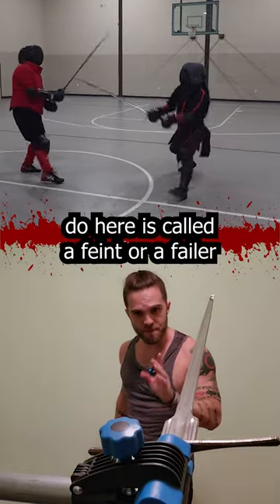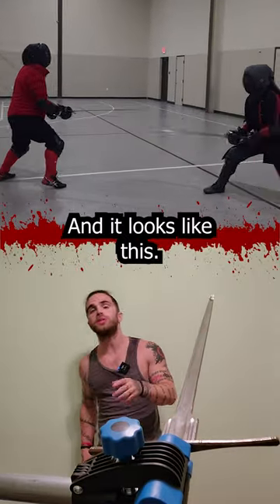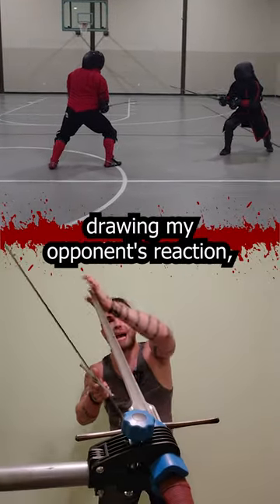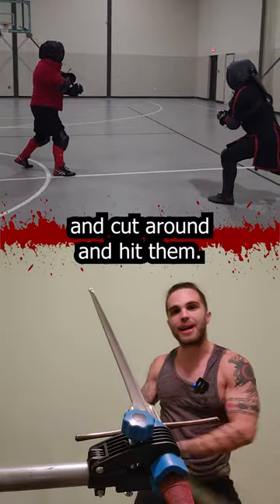The technique I'm trying to do here is called a feint, or a failer, in the German longsword system, and it looks like this. I indicate or attack in one line of attack, drawing my opponent's reaction, and then I change to a different line of attack and cut around and hit them.